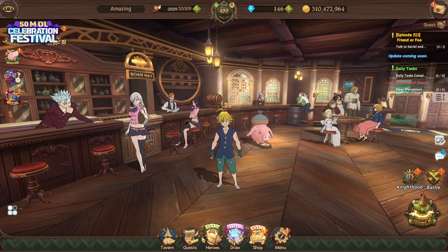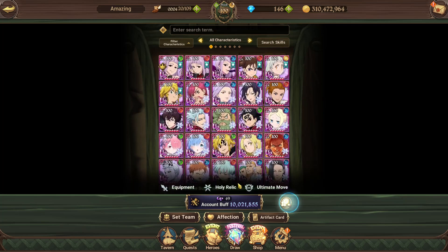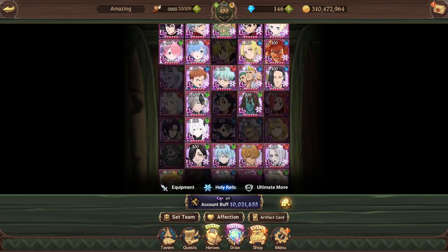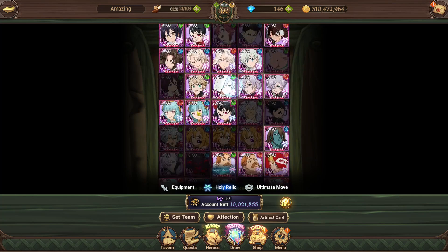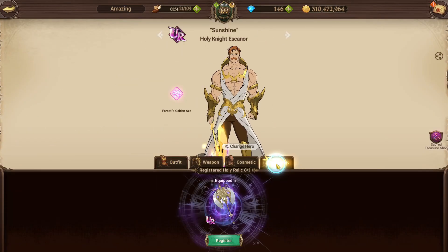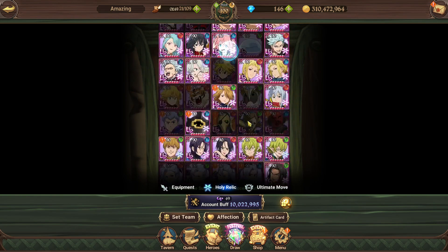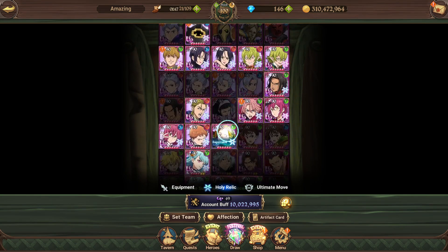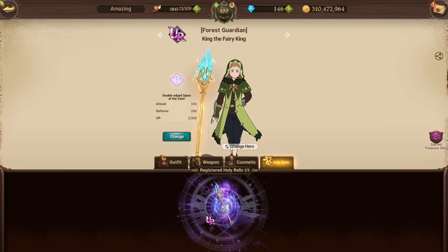So if we go to my box right here and filter by holy relic, you guys can see that every single unit does not say 'holy relic required' — or I mean 'registrable.' I can give it to Escanor I guess, I took it off of him. But literally every single character in my box has a holy relic — basically any character that needed a holy relic has one.